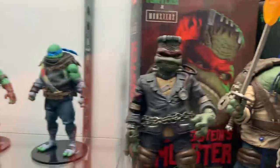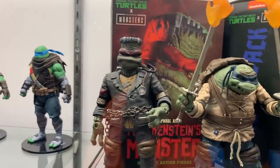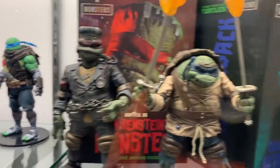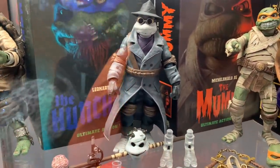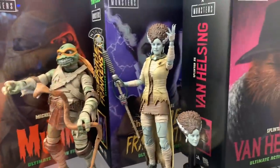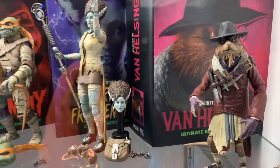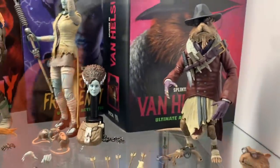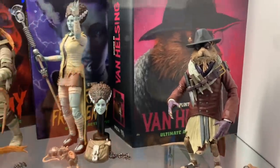Let's keep on moving. You get the Universal Monsters line. If you can't hear me, there's nothing I can do. Rafael, Leonardo — here's Donnie, he looks awesome as Invisible Donnie. Then you got Mikey, April, and Splinter Van Helsing. You know what, in person he actually looks pretty good. Pics are not great for this guy, but I'll be getting them anyway because I'm a sucker.